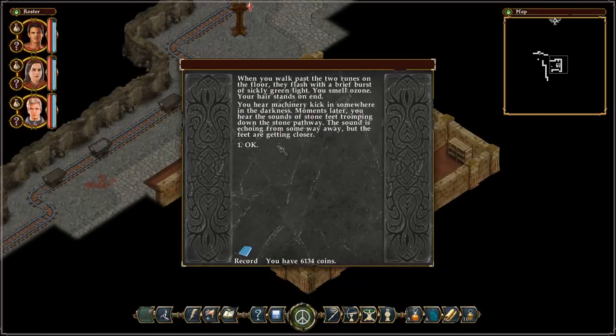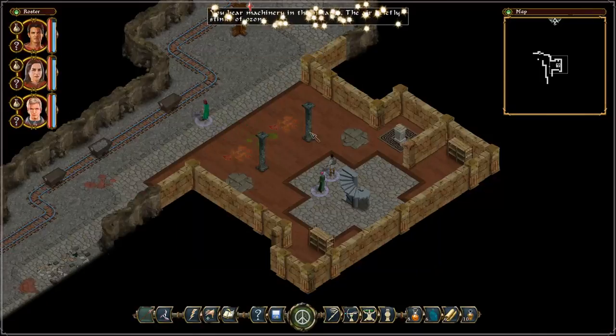Thanks Kalita for just walking off and apparently triggering these runes on the floor. They flash with a brief burst of sickly green light. You smell ozone, your hair stands on end, you hear machinery kick in somewhere in the darkness. Moments later you hear the sounds of stone feet tromping down the stone pathway. The sound is echoing from some way away, but the feet are getting closer. Awesome.